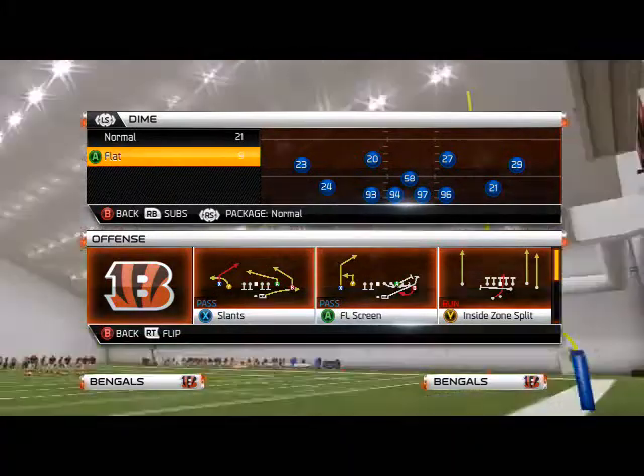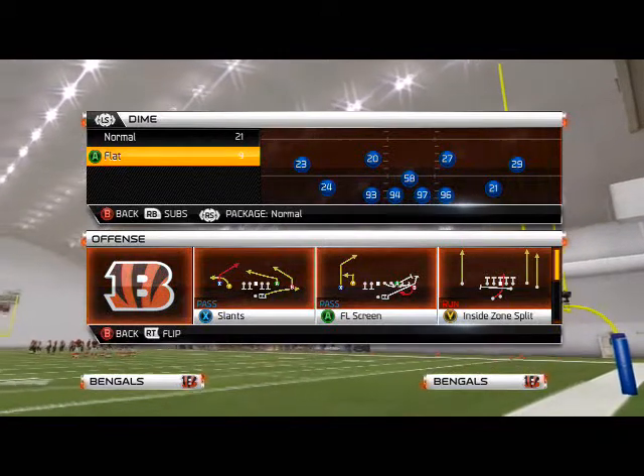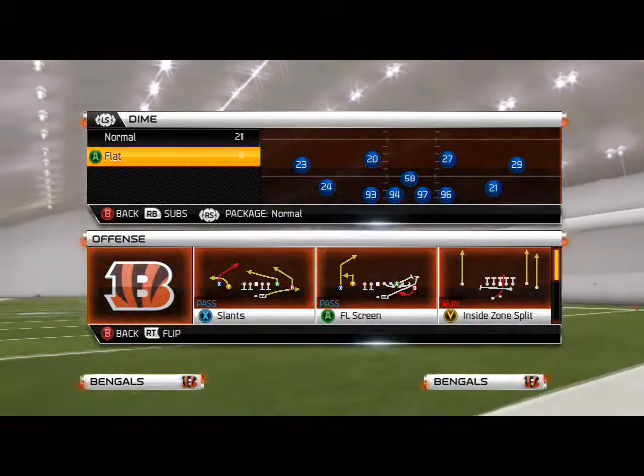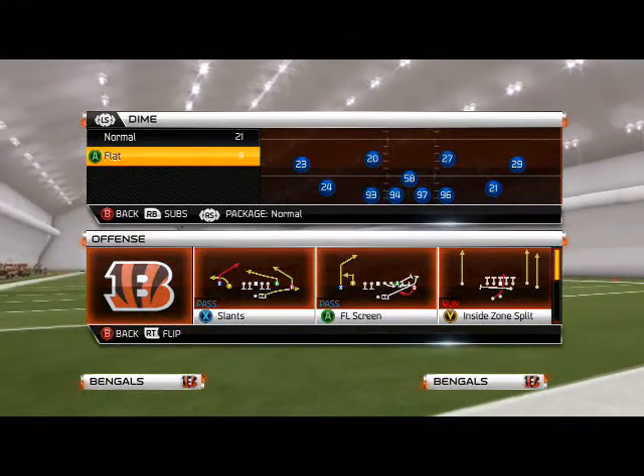All right, Cody, so now that we've figured out how to get right and left edge pressure out of Dime Flat from watching your two previous videos, what do we do to get two-way pressure? Because if they block the running back, they're picking up my pressures, and sometimes even if they don't block the running back, they're picking up my pressures.